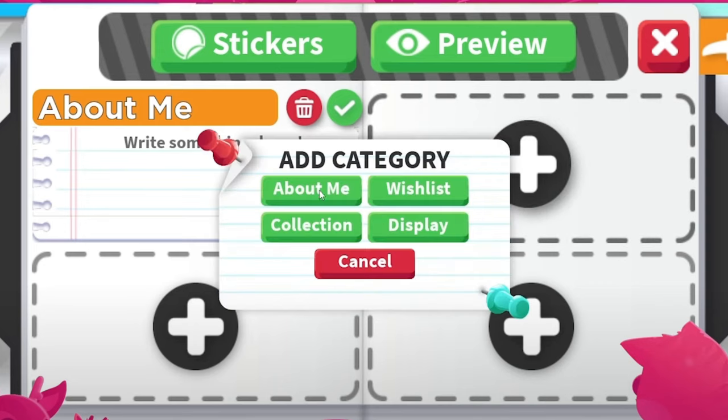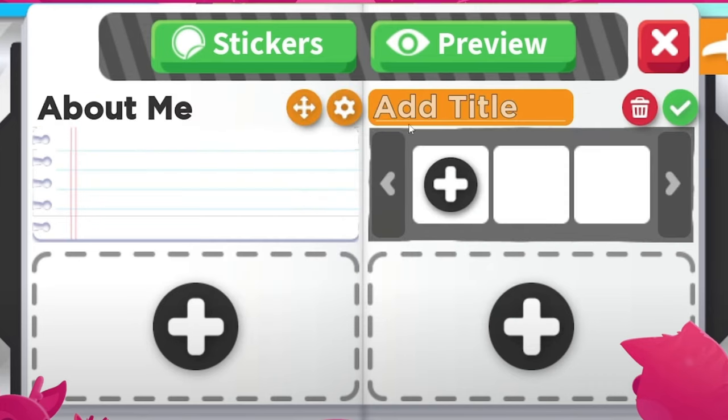The second category is the Wishlist. The Wishlist is going to be here next to the About Me, and you can put them in any order that you want. You can add your Wishlist title — so if you are looking to collect certain pets to add to your inventory, or if you're working on your collection, you can add pets, accessories, toys, and your own custom title. And again, you will be able to edit this if you change your mind.